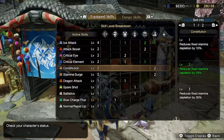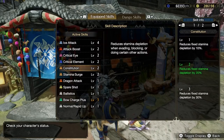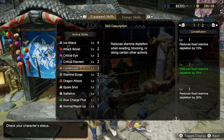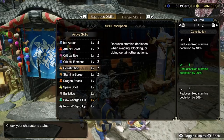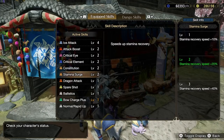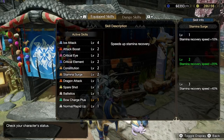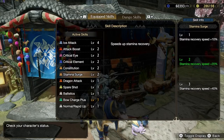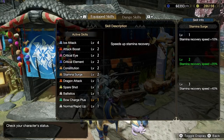Bow, more than any other weapon, needs stamina skills. Every bow shot you take consumes stamina. You may want to increase your damage via skills like Critical Eye and Attack Boost, but in reality it's actually far more efficient to improve your stamina loss if you want to increase your damage. You'll want to maximize Constitution and Stamina Surge in every build. For bow, the rule should be: stamina first, then everything else.